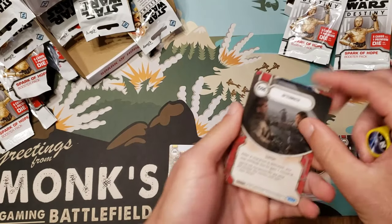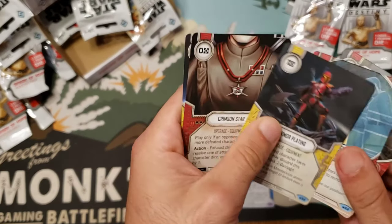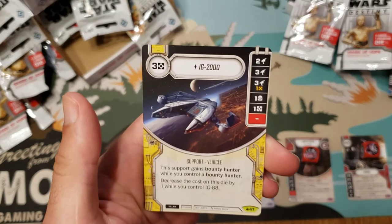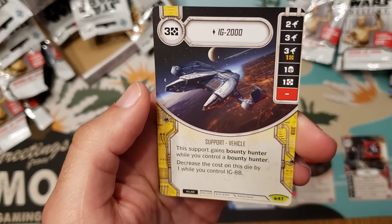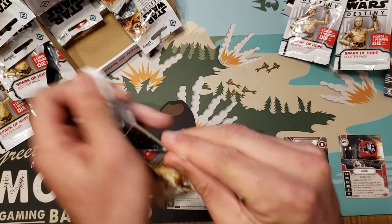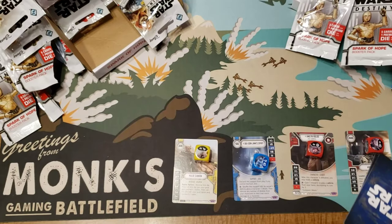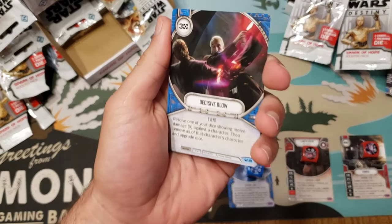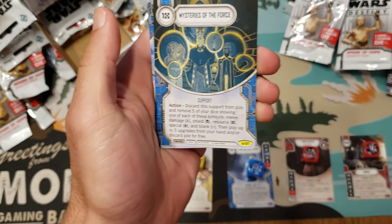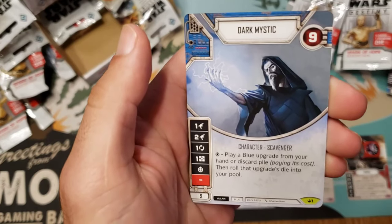So we have IG, Aftermath reprint, Our Situation Is Desperate, another Armor Plating, Crimson Star, and IG-2000. I just can't wait to see all this extra stuff in random decks. They're going everywhere! Size of Blow, Off the Sensors, Ewok Ambush, Mysteries of the Force first one — I want to see someone do it — and a Dark Mystic.